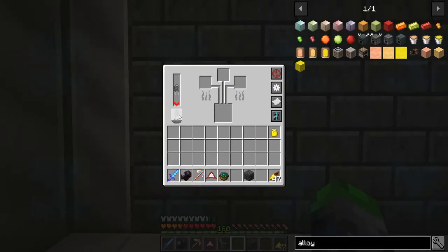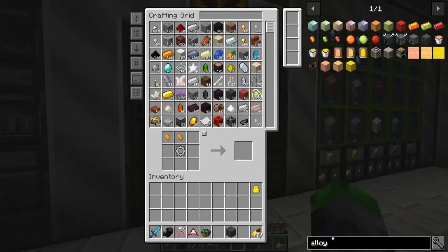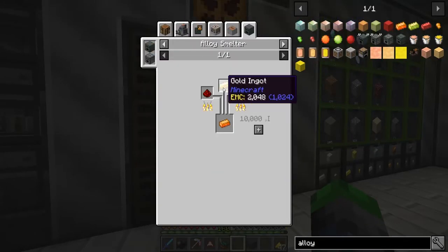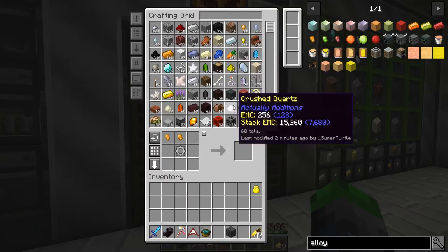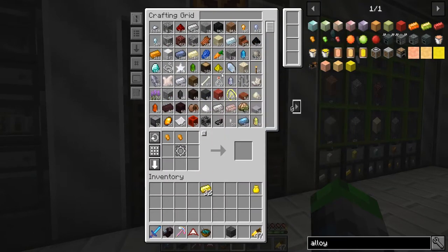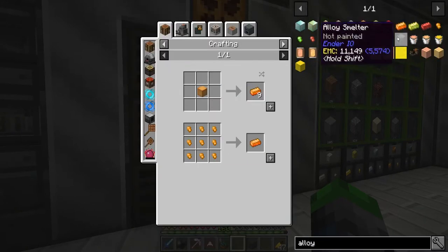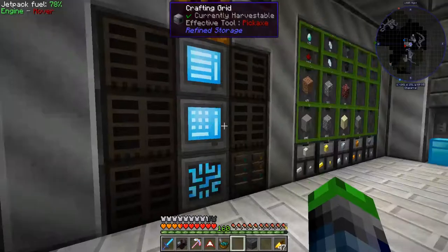We need a capacitor. That requires redstone and gold — I know how to do that. We'll do that and this. Yep, just one to one.